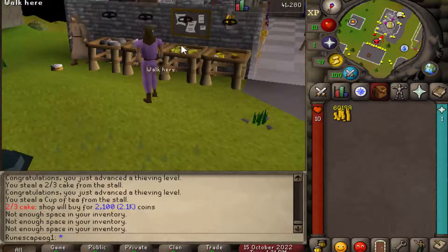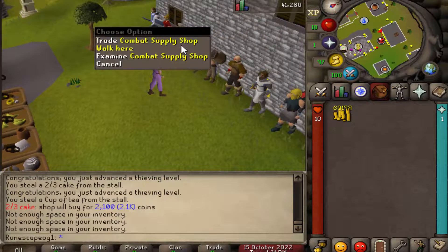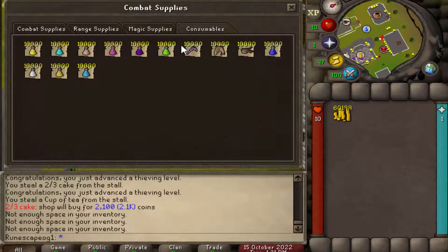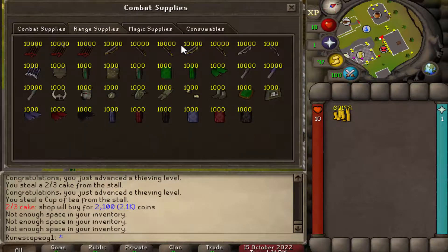I recommend you do this a couple more times, and then once you're done, make your way to the opposite side where you're gonna get some supplies. Head to the combat supply store where you can get your combat supplies - melee gear, range gear, mage gear, and your consumables. There are two ways you can go about this: you can train melee, or if you're looking for the cheaper route, I think range is the way to go.